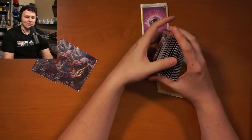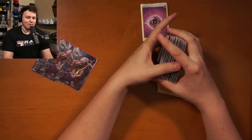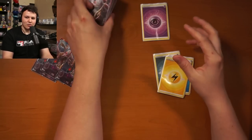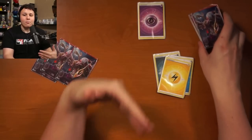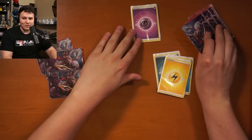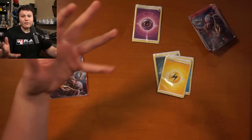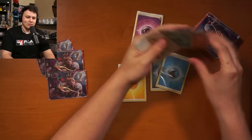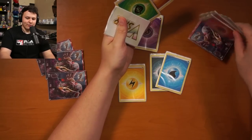I still shuffle seven times — seven mashes — I've done more than seven now. I offer to my opponent to cut; my opponent cuts. I feel better because I know there's not a bunch of cards I want stacked on top of each other. Whatever — I Quick Ball for a Crobat, Crobat for six, I draw my six cards — oh, one Rare Candy.